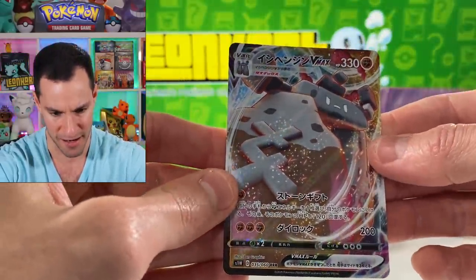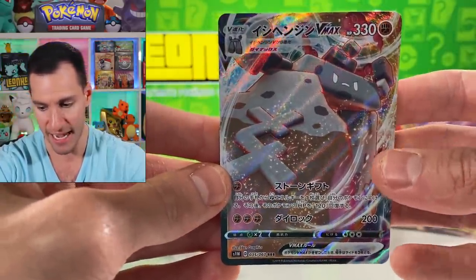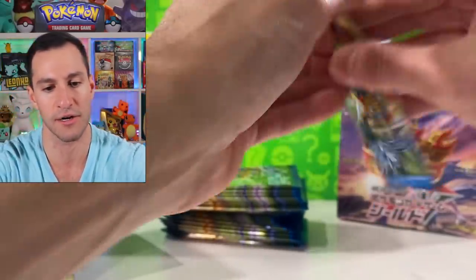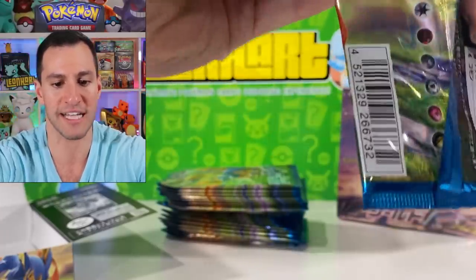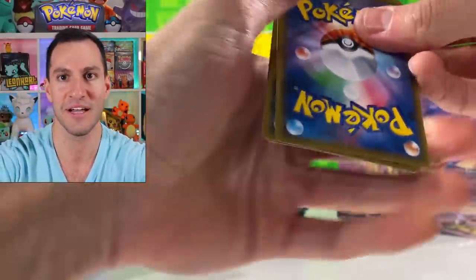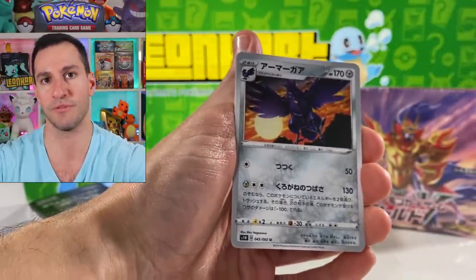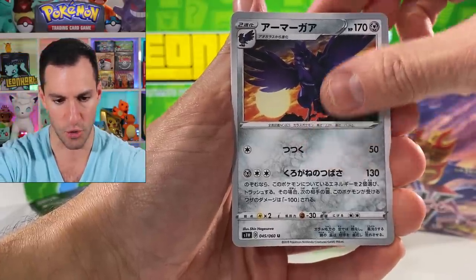Now is there texture on the card? There actually is a little bit of texture, so that's really really cool — I'm actually happy about that. Off the top of my head I don't know all the prices of the cards, just the main ones we're looking for. Prices will be on screen of what they currently are; however, like I said before, prices will likely be changing. Here is a Cufant.